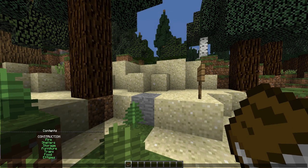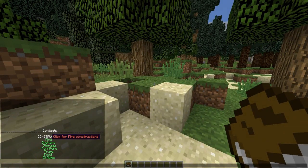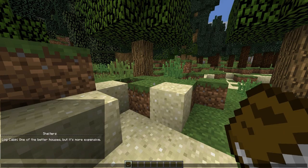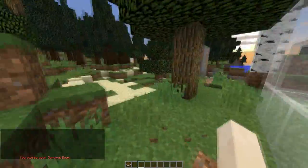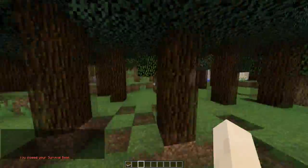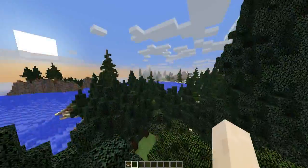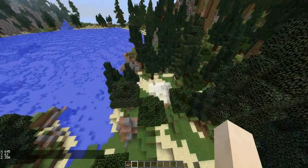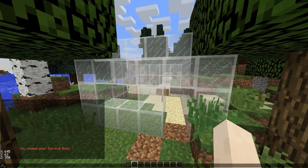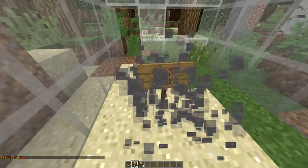If you right-click the survival book, you have all these contents - you can click them and build different things, similar to The Forest. Let's build a shelter first - that's quite important. This item needs 82 logs, which is a lot. You get the iron axe, which is the main tool, by rejoining the server according to the Spigot page.